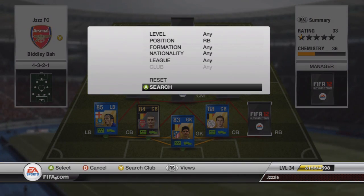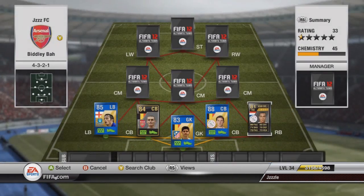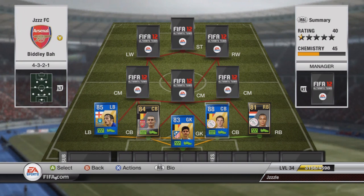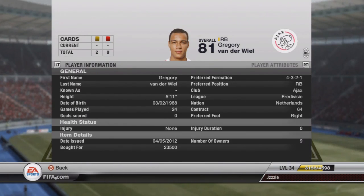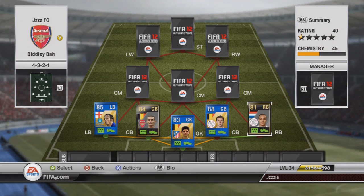In right back we have got Vanderweel from Ajax — he's there mainly to fill the link with Vertonghen to be honest. He's a good right back. He costs only 20k, so fairly cheap. He's got quite nice pace, not-so-good defending stats, but he does the job.